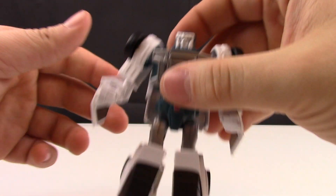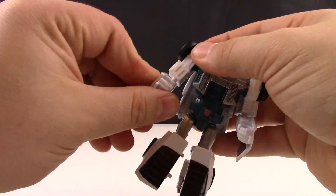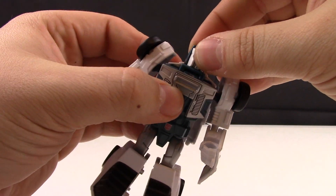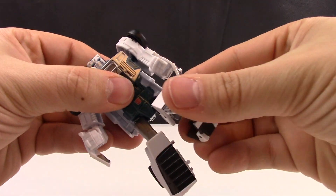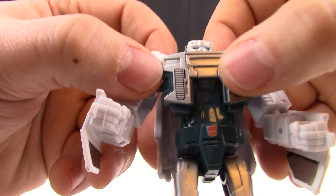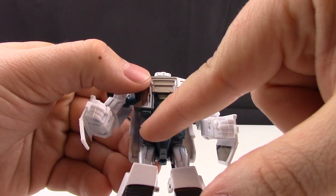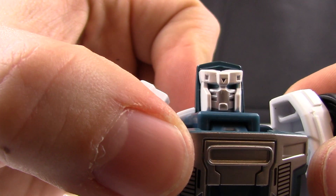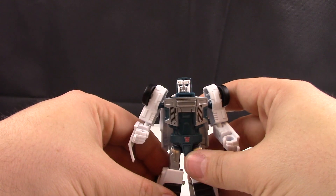As for articulation, Tailgate is the same as Windcharger. We have rotation at the shoulders and at the elbows where you can make a nice motion. We have head turning, but no ball joints so it cannot go up and down. We also have knee articulation and articulation at the thigh. For paint detail, we have nice silver paint on the chest with black outlining, an Autobot symbol on the crotch area, nice cyan blue throughout the body, painted blue eyes, and a silver face mask.